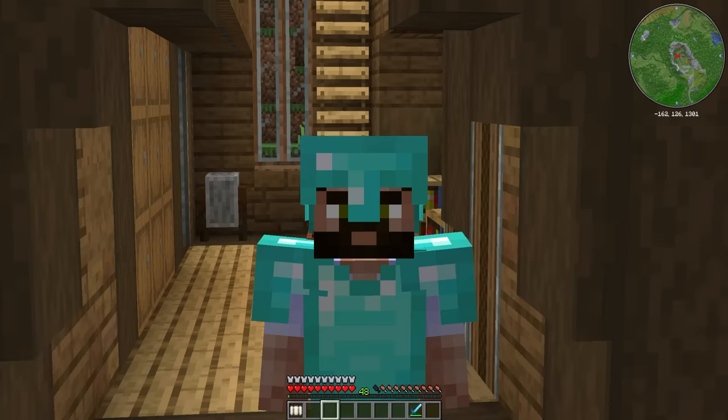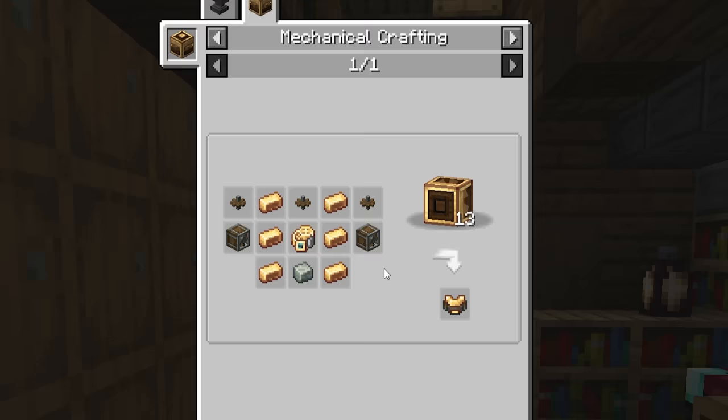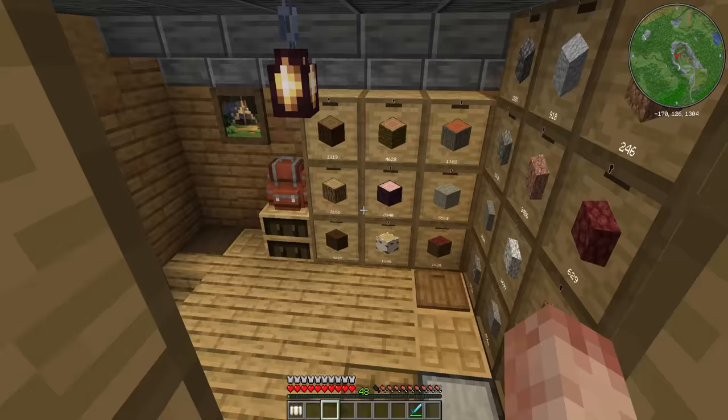The first thing I want to do to make this exploration a little bit easier is make one of these — a brass jetpack. I've no idea how they work, but they sound like fun. It looks like I need a bunch of stuff for the mechanical crafter. I need to make a steam engine. I need brass sheets, cogs, propellers, and alloys. I reckon we can do this, and we only need one, so we can probably just do it on the machine down here.